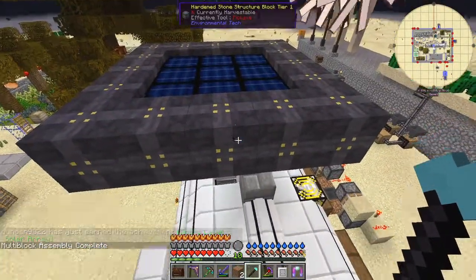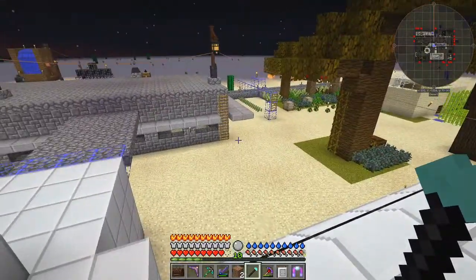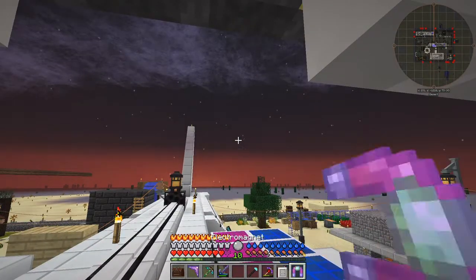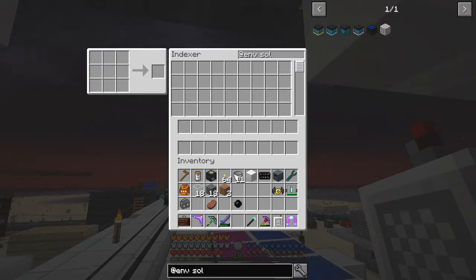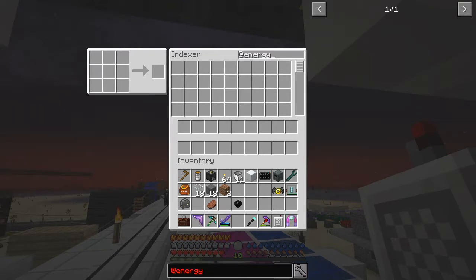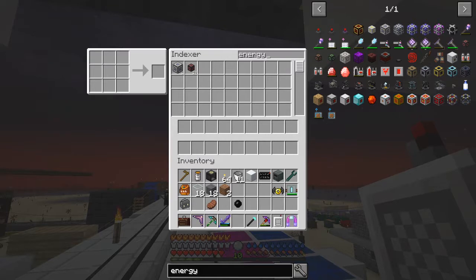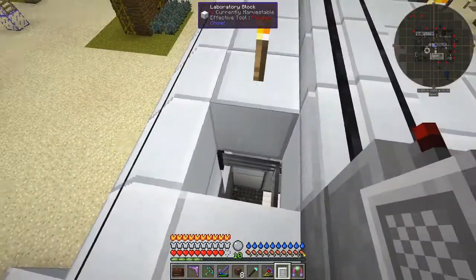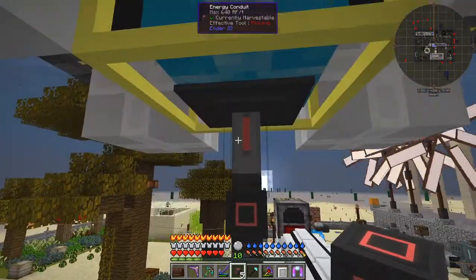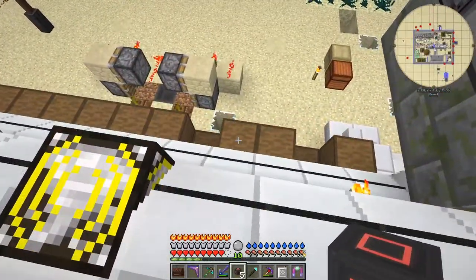640 RF per tick is about the maximum of the cable. So have I got some energy cables on me? I've got them in here. Not energy cables - I just need energy cable. I've got 17 left, probably have to make some more. We can start putting them down like this, and I probably have to build another capacitor bank - there we go - to actually test and see how well these perform.